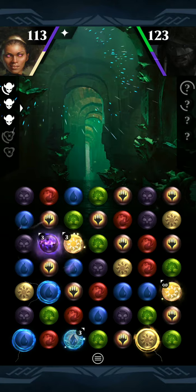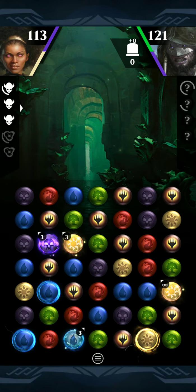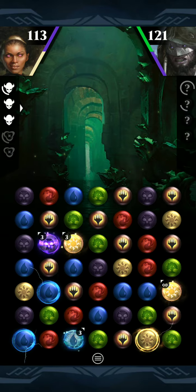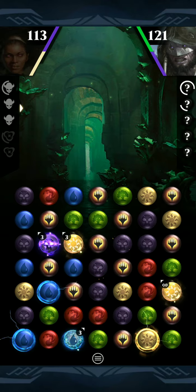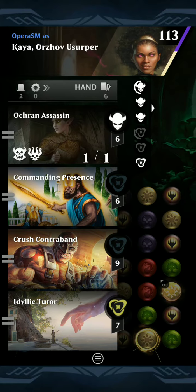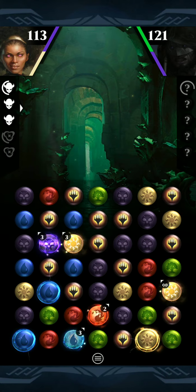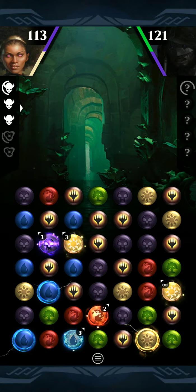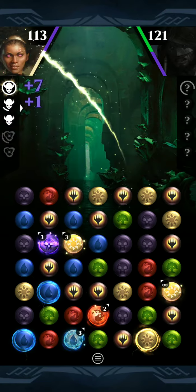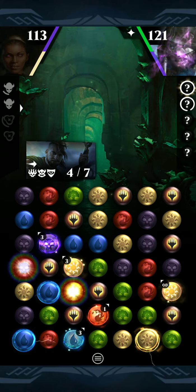We're just going to go ahead and activate the first ability as well, just to get that on the board. We can get some blue matches here — there's a chance we could even get a black match on top if we match the right blues. Our opponent left us black, so I like that. I'm going to get rid of the Idyllic Tutor since we don't necessarily need that. We can do a black match into some loyalty — seems pretty good. I should have probably thought about leaving black for the opponent, because he does get a lot of mana off of black.